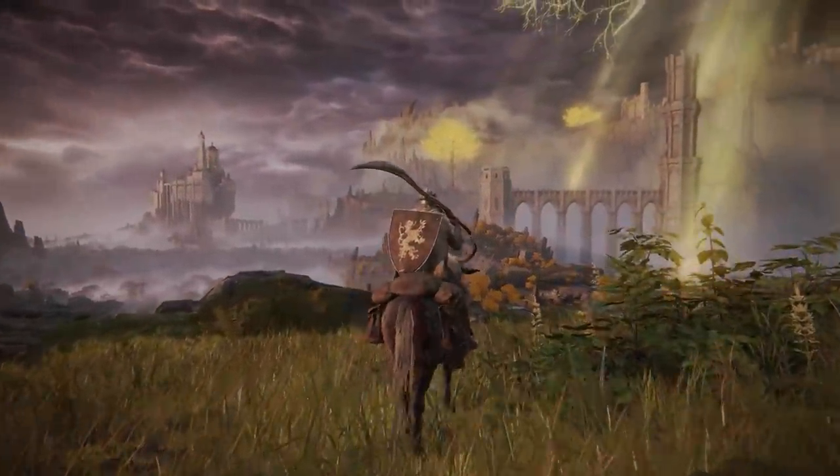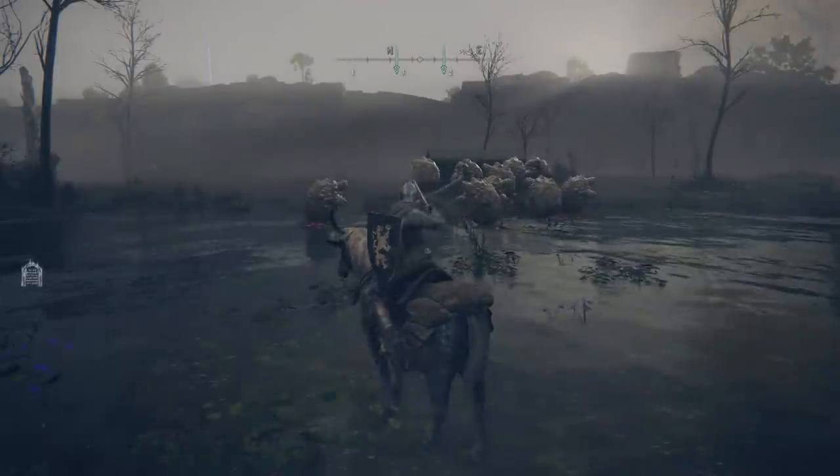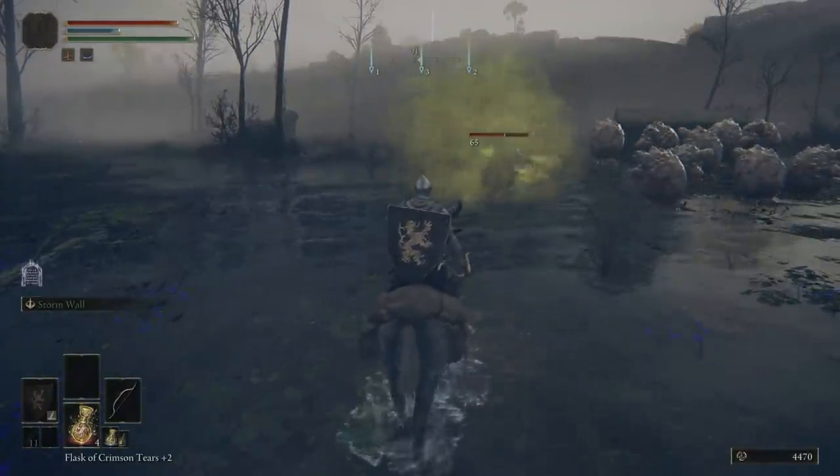I'm going to be going through some of the best early game discoveries, tips and tricks and all that stuff. For example, did you know the land squirt enemies found in places like the Dragonbird ruins don't react well to being poisoned — and that's an understatement.